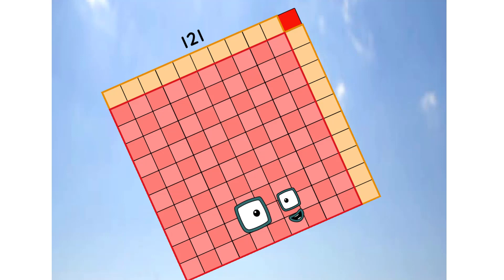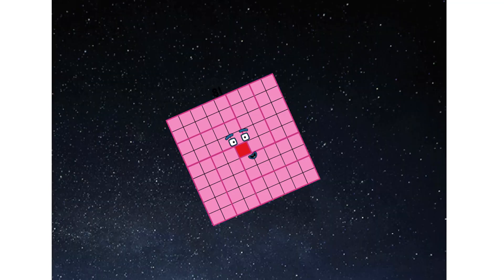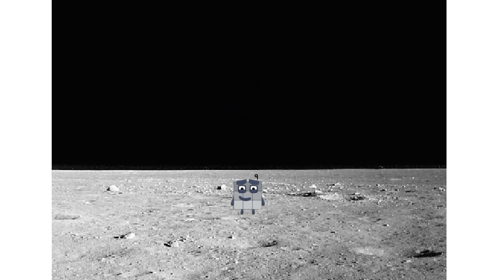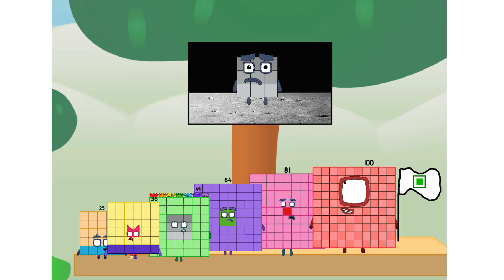Primary launch stage completed. Engaging secondary stage. Achoo! We've reached space. Second stage complete. Achoo! Entering lunar orbit. Launching lunar lander. Achoo! The square has landed! We did it! The only thing left now is to plant the square club flag. We have a problem — I forgot the flag.